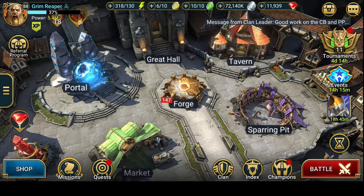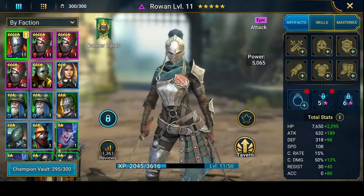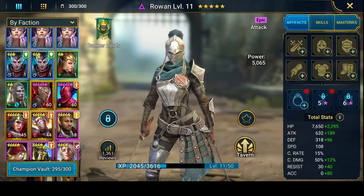Hello everyone, welcome back to another video of Raid: Shadow Legends. We have got Demon Spawn 21 for you guys. I'm just gonna go over the builds quickly and then I'll show you guys how I've done it — that will be on two times speed. I did change my team up a little bit from what I cleared it as.